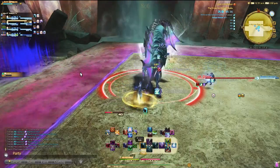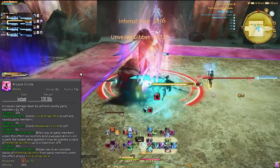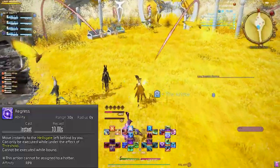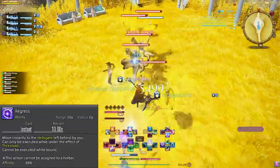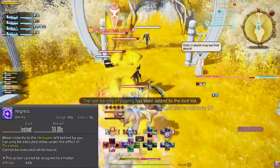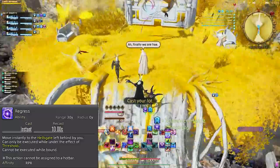At level 72, we get Arcane Circle, which increases the damage of you and your party by 3% — this will get upgrades later as well. Level 74, we get Regress. This is a handy ability for your teleports — it basically allows you to use Ingress or Egress, which then puts a portal that you can activate with the same ability and go back to where you were originally. Great for moving in and out of boss AOE attacks without having to run back.